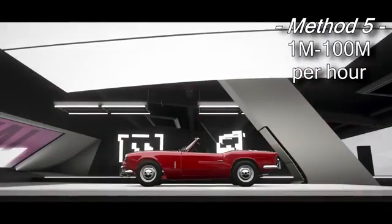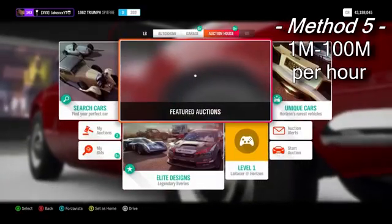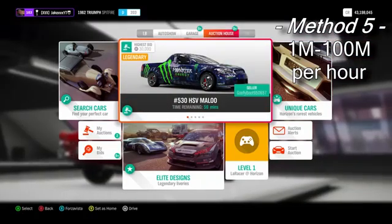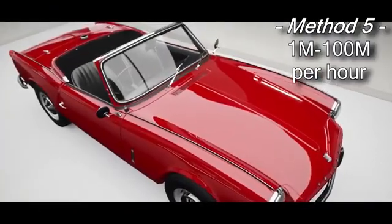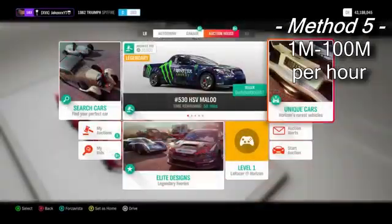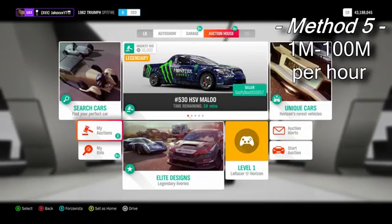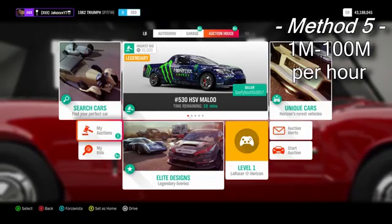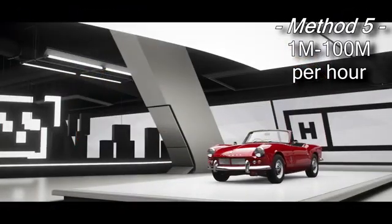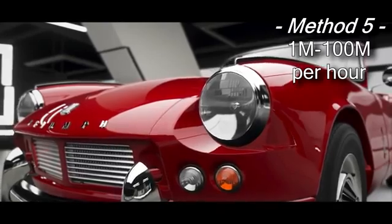Method 5 is fiddling with the Auction House. In this method you can make anywhere between 1 million and even 100 million credits an hour — it all depends on your luck. Safely, you'd probably make at least 5 to 10 million credits with a tiny bit of luck involved. You need credits to start — I'd highly recommend at least 2 to 3 million to begin, though it would work with 1 million.